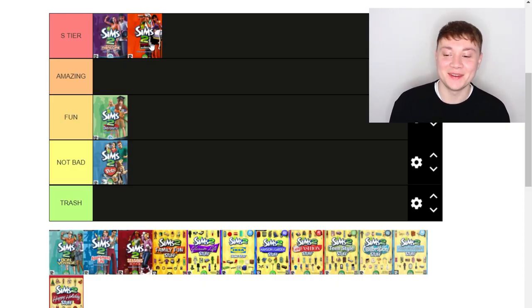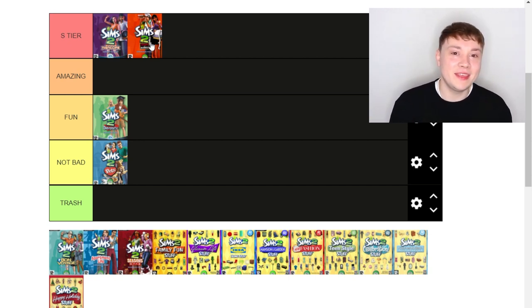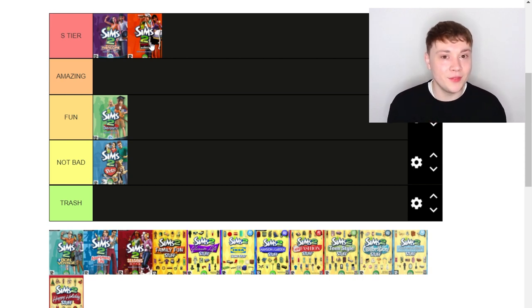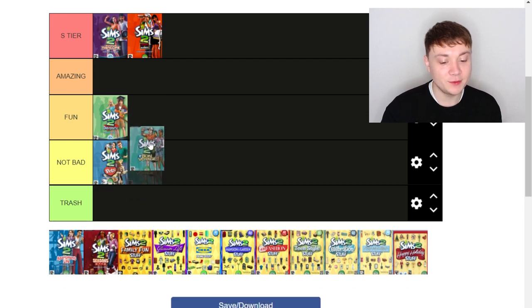In The Sims 4, what you'll find is if you open a retail shop, someone like Mortimer Goth will come to your shop every single day and probably buy the exact same item, yet if you go into his household those items won't be in his household inventory. It's so immersion-breaking. The Sims 2 went that extra step forward — I love it so much, and that is why Open for Business is S tier.